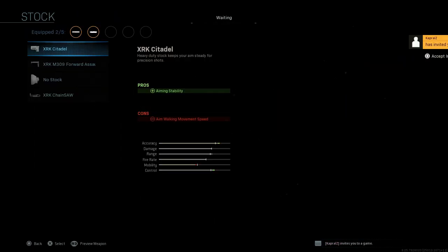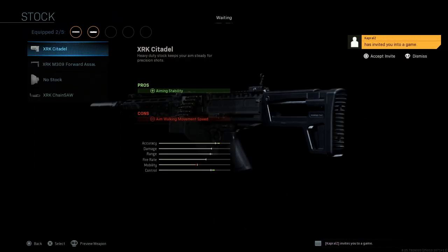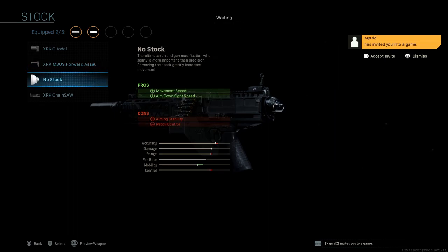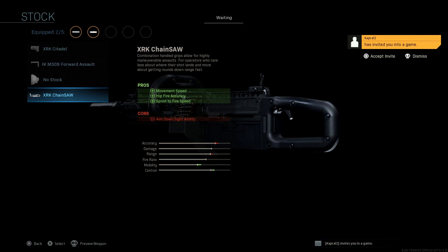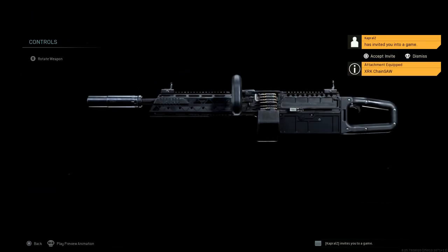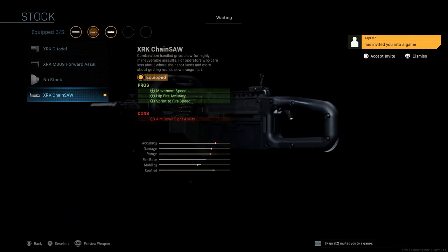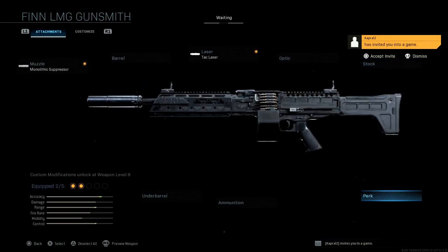For stocks, we have the XRK Citadel, we have the XRK M309 Forward Assault, then we have the no stock option, and then we have this beast. Oh my goodness, it makes it look like an actual chainsaw. It's called the XRK Chainsaw. I mean, oh my goodness. This is really awesome though. I'm going to take it off just because it limits some of the underbarrel attachments.